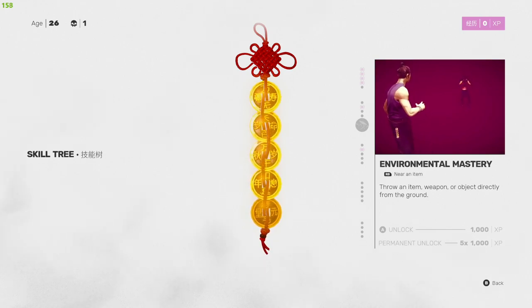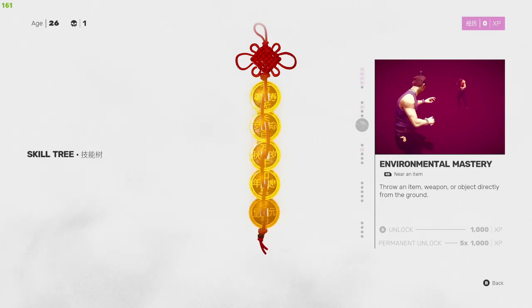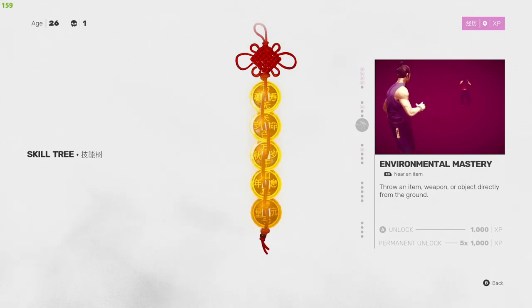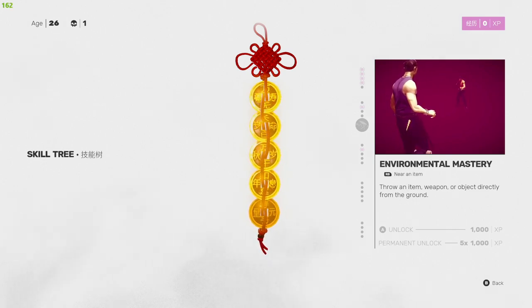Next up is Environmental Mastery — also important. Hit right bumper near an item and it'll kick anything movable on the ground right at your enemy's face. You can throw an item, weapon, or object directly from the ground. I've only used it once so far but it's good to have — just hit right bumper near an item for a free stagger on any target.